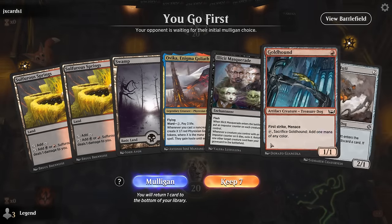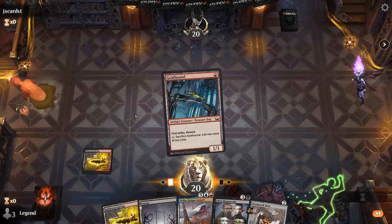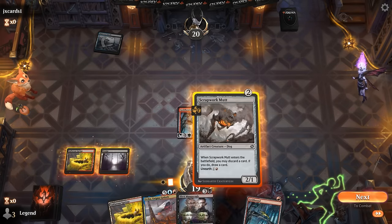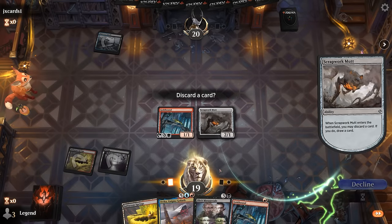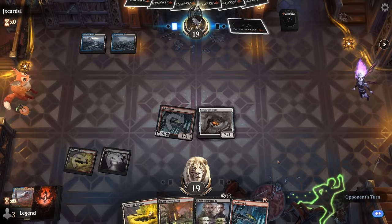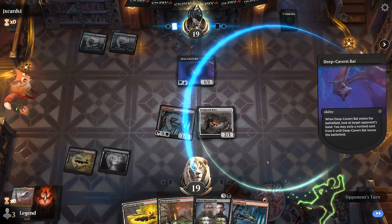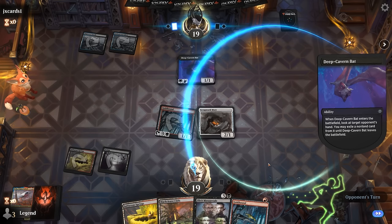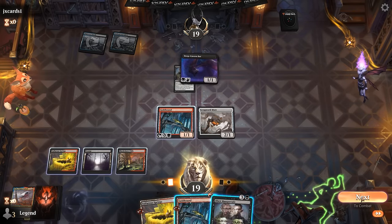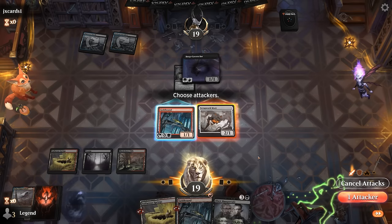Okay, we're on the play and we've got a keepable hand: turn one Gold Hound, Mutt discards Ovika, and turn three we could cast Masquerade — but it's better to wait another turn so we can use Gold Hound to get back Ovika. Opponent is blue-black. Hoping they don't have any graveyard hate. Found another Gold Hound — something like Carnosaur would be good to find. A Deep Cavern Bat snipes our Masquerade — so now we don't have our reanimation spell until we find an answer to the Bat. Carnosaur would be an answer, or we can draw another Masquerade.